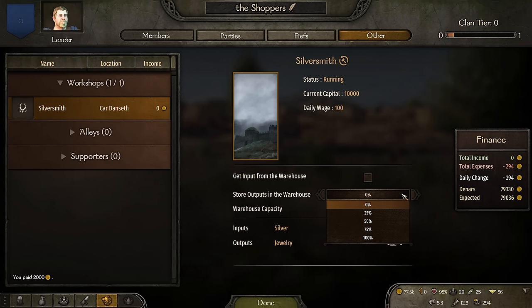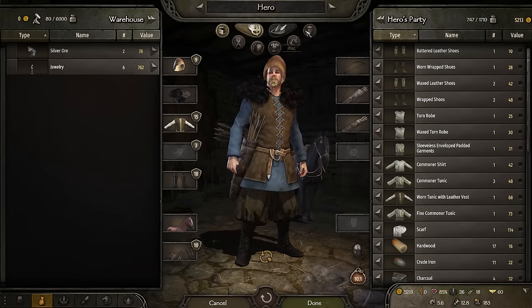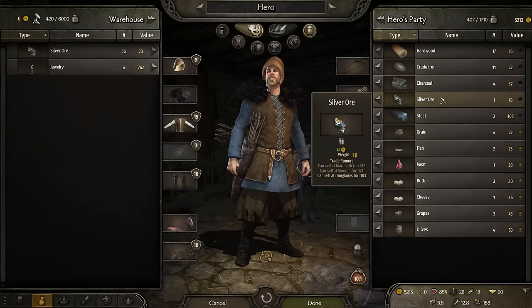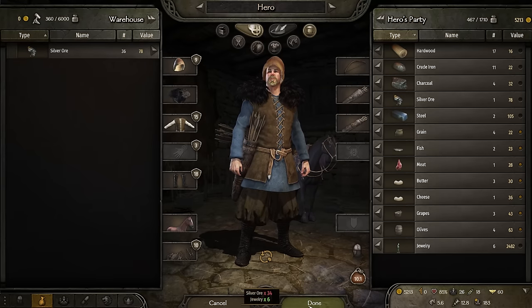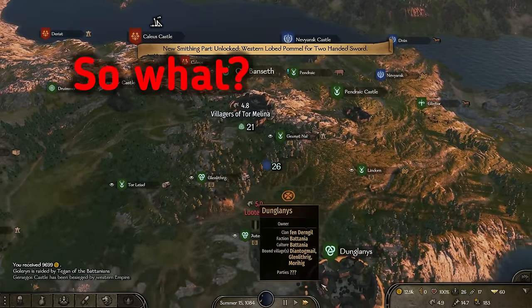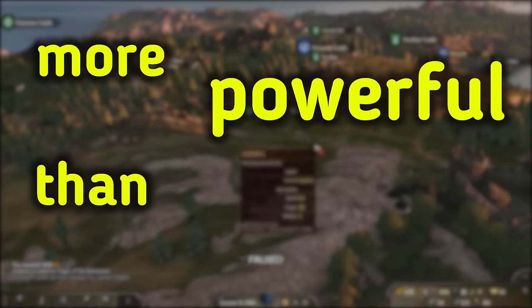Now, with warehouses, we can divert all the produced items into the warehouse, where only you, the owner of the shop, can access them. You can also set the shop to use inputs from the warehouse. Now you can go somewhere to get the cheapest inputs, dump them in the warehouse, grab the outputs, and take them with you to sell for more money than the current town would sell them for. Doing this, the shop won't sell the items to the trader for this town's price — so how is this more powerful than you realize?